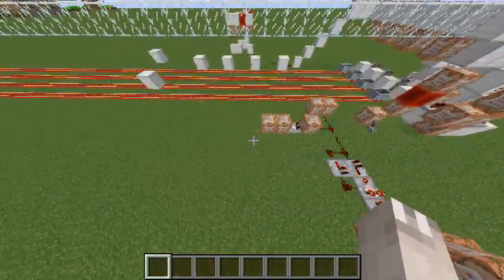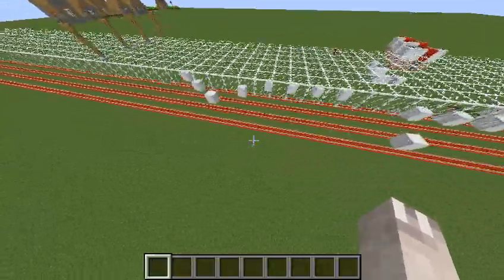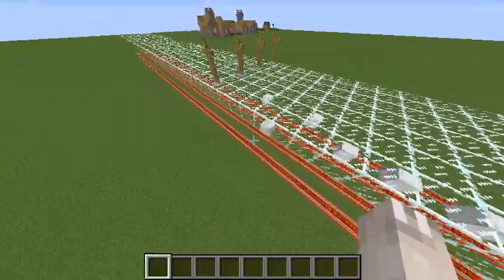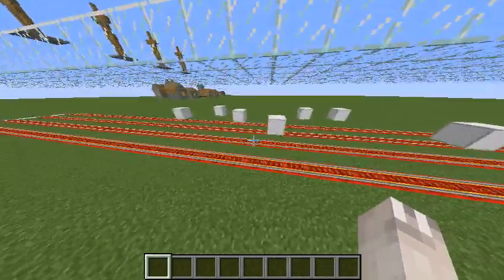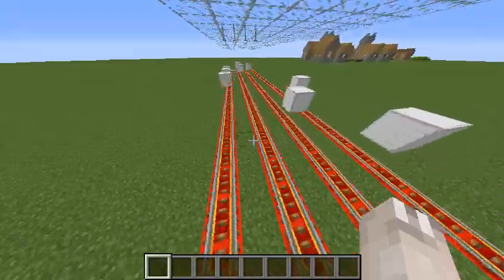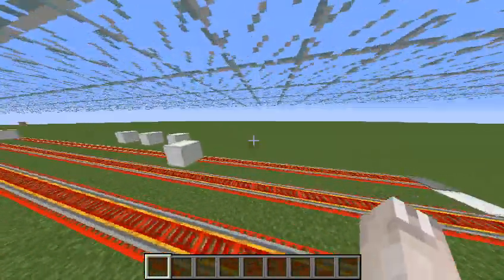When I flick that lever, a bunch of armor stands are going to place a bunch of blocks along this track. These are effectively going to be obstacles, and they're currently generating right now as you can see. Basically, what I'm going to be able to do is ride minecarts down and swap between the minecarts quickly to try and complete the track.